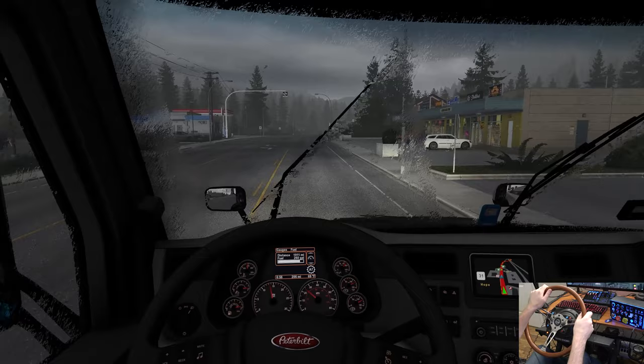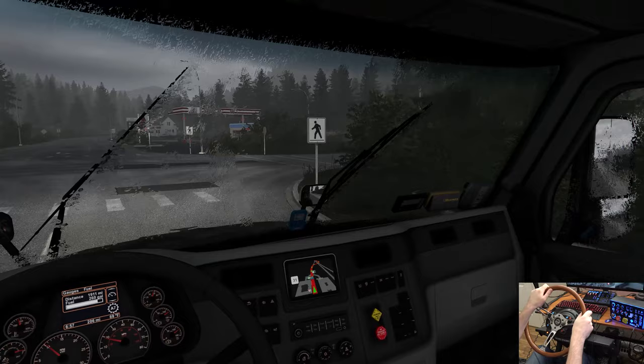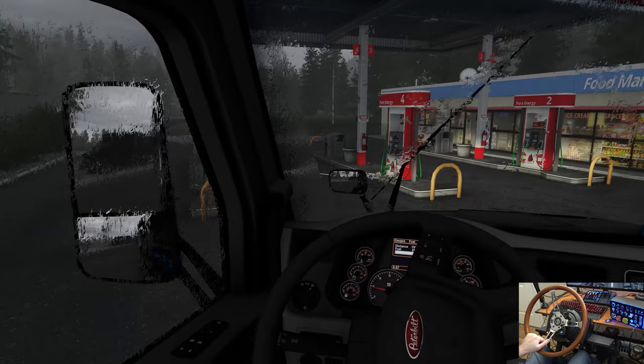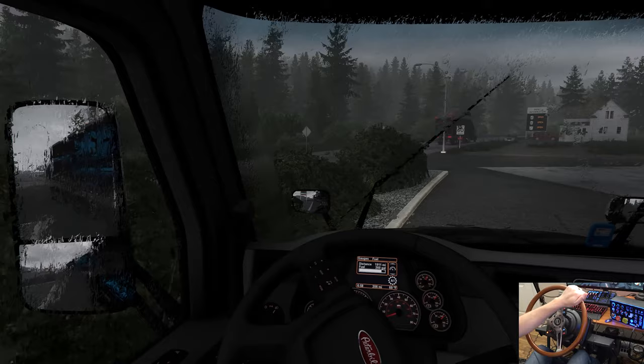We'll stop at this gas station on the right, fuel up, go straight on and see if we can find a place to park. Stay out of people's way if we hang to the left here. Actually, we're fine on fuel. There's another truck there — I'm going to park right here on the left. Park up here and we'll hang out here and hopefully get a good run in the morning.